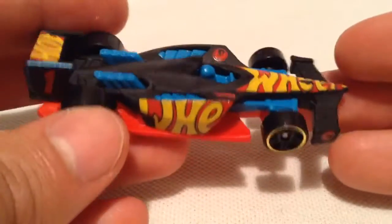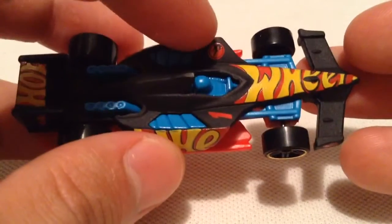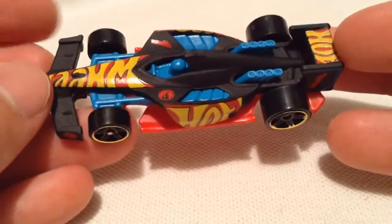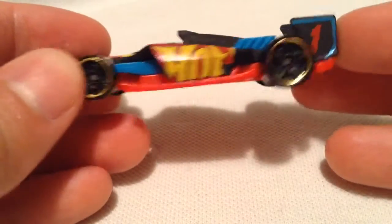So here's the Winning Formula — a treasure hunt. It looks pretty awesome actually in the matte black, or flat black. We've got the Circle Flame logo there, and then of course on both sides of the front spoiler — pretty cool. Yeah, overall this thing looks super awesome. I like the black, red, and blue color combination.